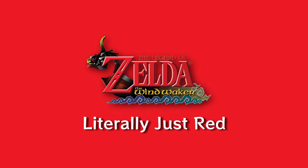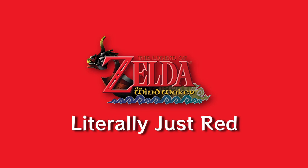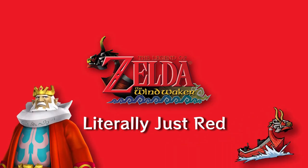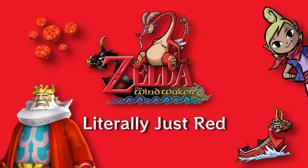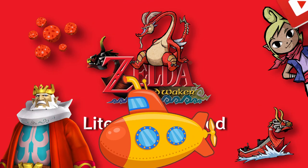This probably threw you for a loop — I made Wind Waker, the game with tons of blue stuff, red. Ironic, is it not? To be fair, there are lots of red things, although they're not obvious at first glance. Take, for example, the King of Red Lions, the King of Hyrule, Tetra's Scarf, Valoo, Ganondorf's Pompadour, Medley's Pompadour, and All-Purpose Bait. Think of the color red as an accent to the sea of blue. It also reminds me of a sub, as in a submarine. Definitely not a sub button — just throwing that out there.